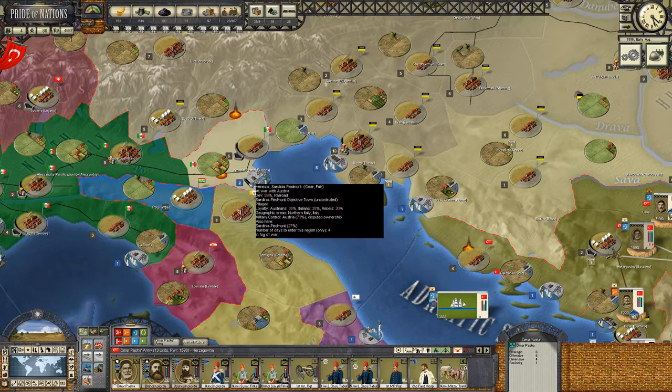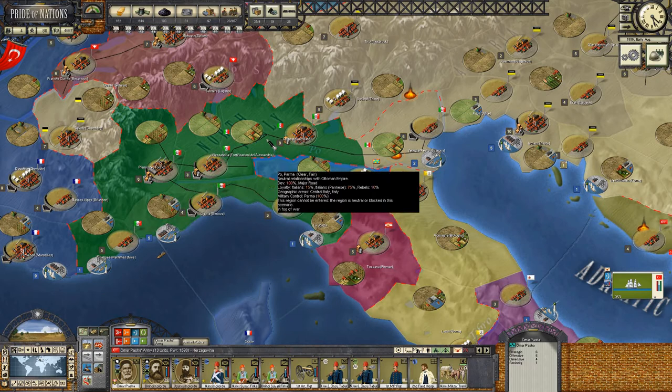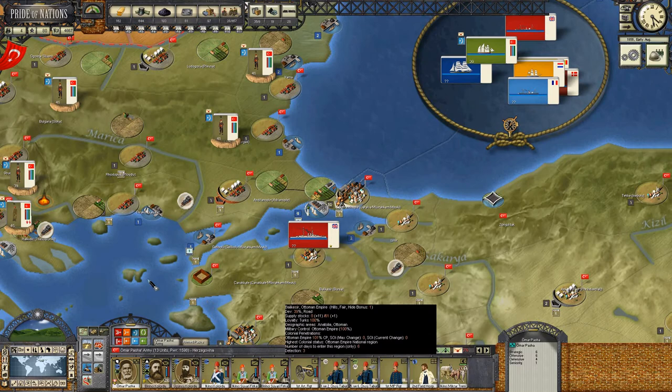It looks like Austria is besieging Verona - looking to retake it back. So they're putting a bit of pressure on the Italians. Maybe if we can make a bit of a move, that will relieve some pressure off of them.